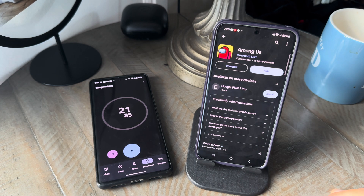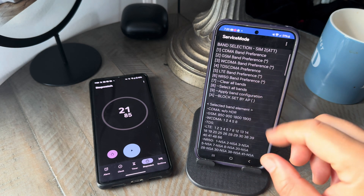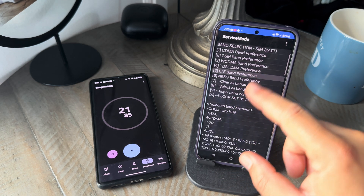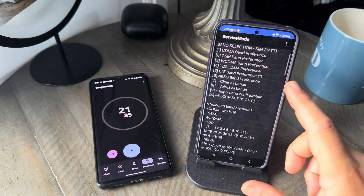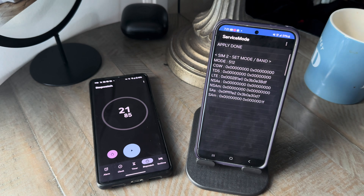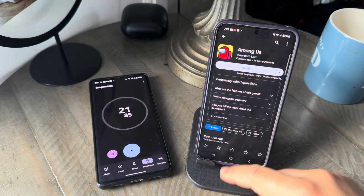Now we're going to run our baseline testing over on the LTE side. To do that, I have to put the phone in LTE mode. I'm going to go into the SIM and into service mode. I'll clear all bands — that pulls everything off the settings — then go to the LTE band preference and select LTE all. Once all the LTE configurations are activated, they'll aggregate those channels. We'll apply the band configuration and there we have it — LTE has been turned on, no 5G involved anymore. I also have to make sure I uninstall the app first — all right, it's gone.